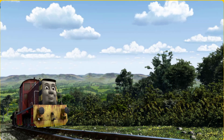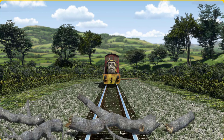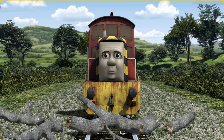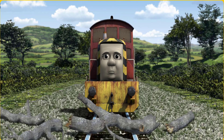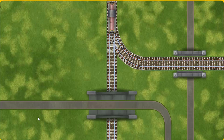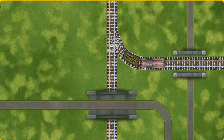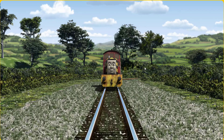Salty went through the countryside. Suddenly, the tracks were blocked. Salty had to stop — he needed to go a different way. Help Salty find the track that goes over the shortest bridge. All clear!